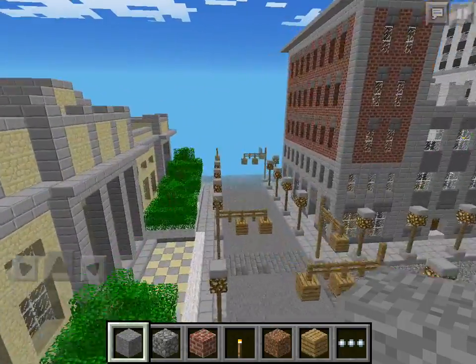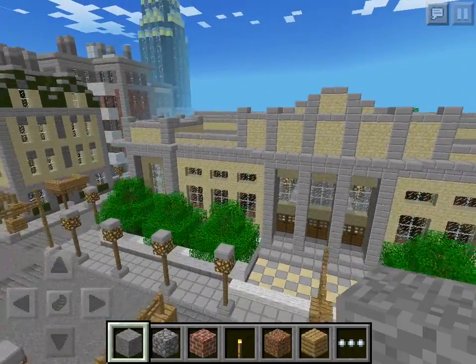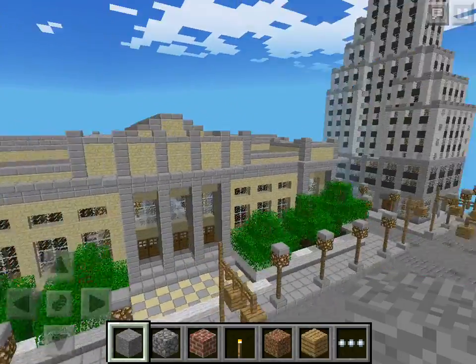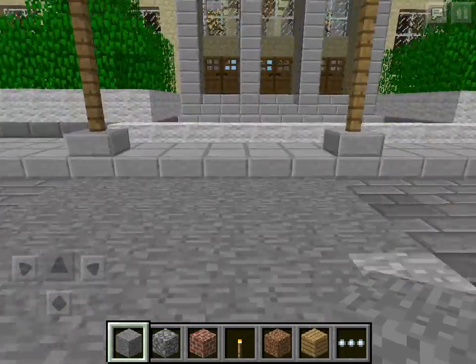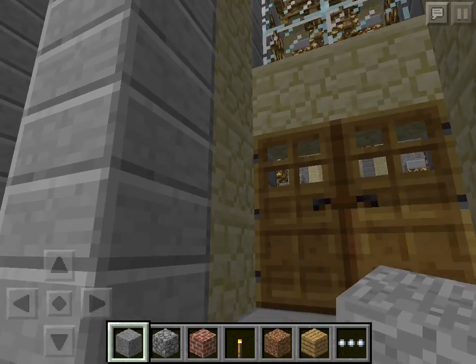Let me see what is here — oh, it's a National History Museum. Pretty cool made. I like it, I like it a lot. This map is so cool.